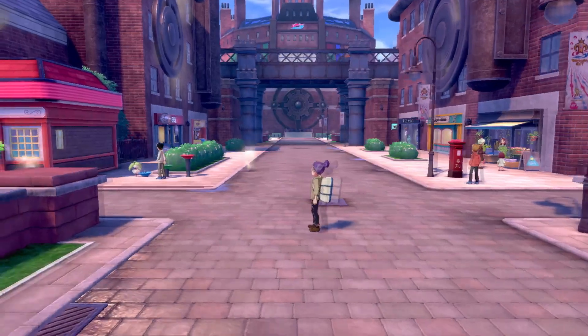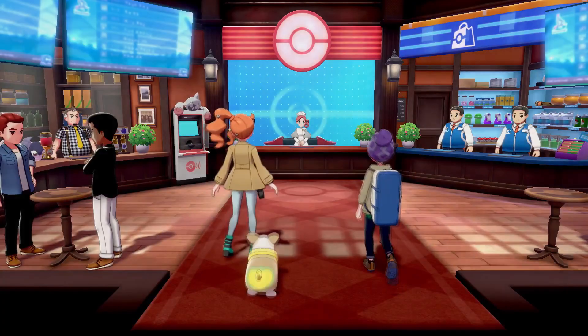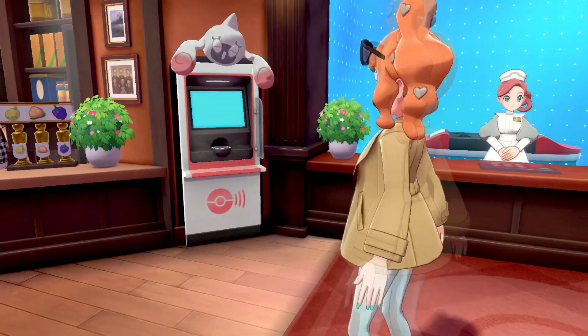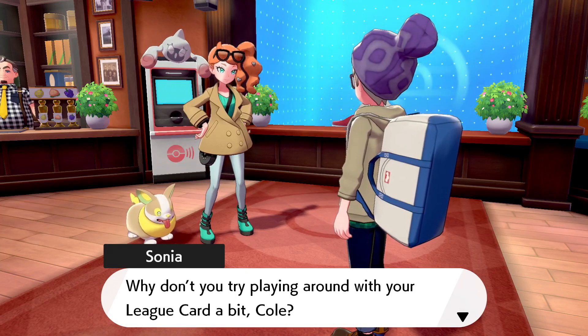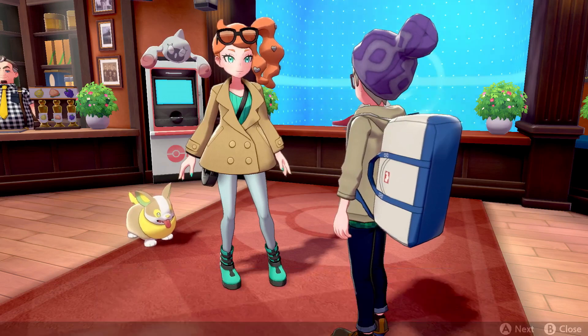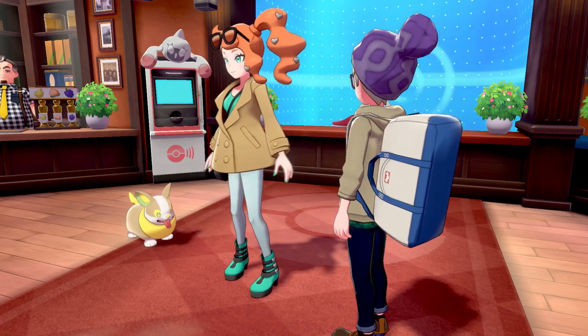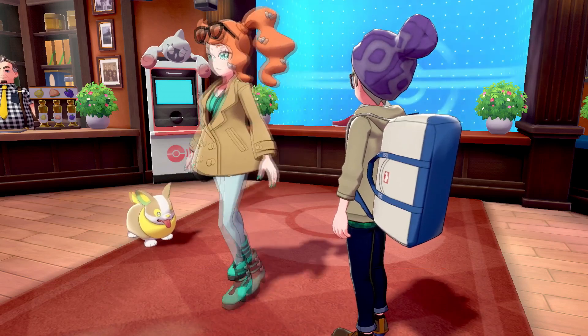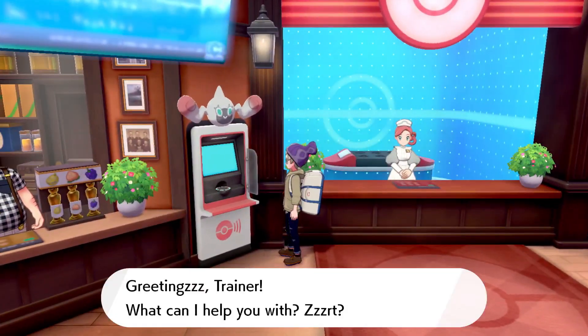Sure enough, Sonia is over there by the Pokemon Center. You're supposed to come in here anyway because the game will tell you about two very interesting mechanics. The first one is customizing your league card — this is basically the replacement for the trainer card item from past generations. I'll probably be looking through that in between episodes to save you guys some time.